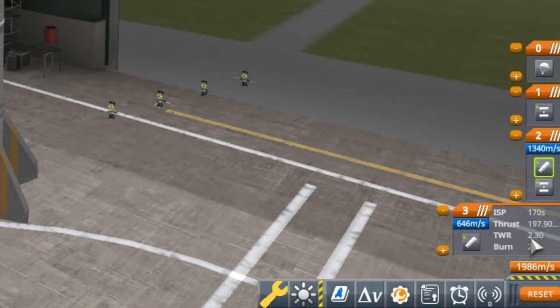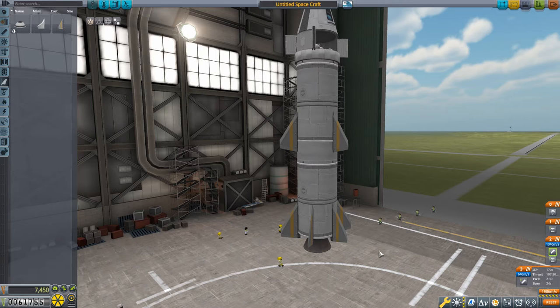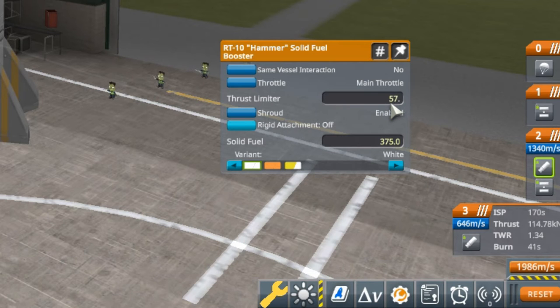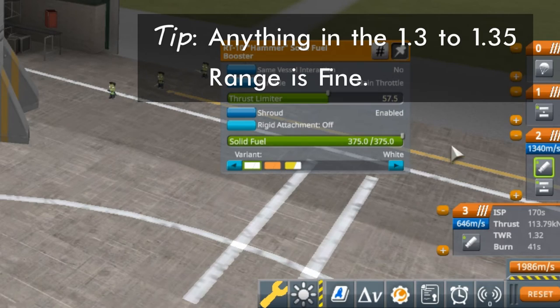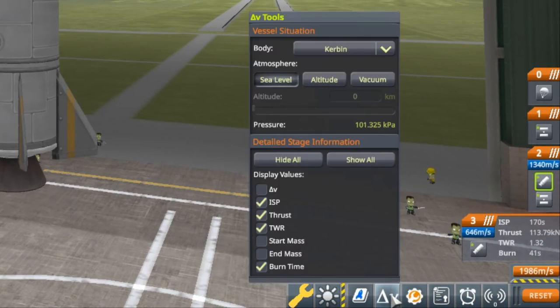Looking at thrust-to-weight ratios, the bottom stage is at 2.30 — quite a lot of thrust. A calmer launch would be around 1.35, so I'll bring down the thrust limiter on the bottom stage to get about 1.32. Now let me draw attention to a button at the bottom with a little triangle and V on it — that delta symbol opens the Delta-V tools window. I want to draw attention to three buttons up here.